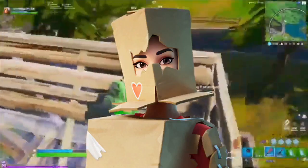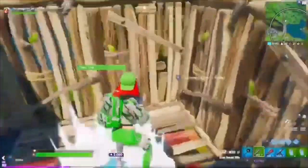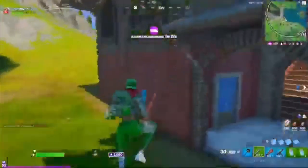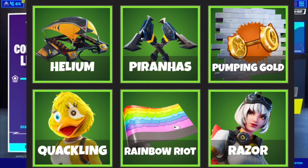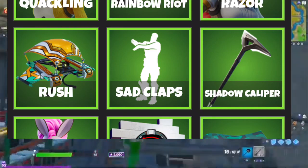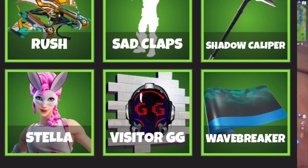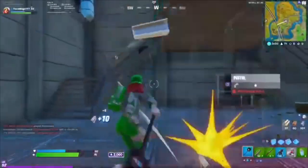These were released in just the last couple days in the game files with the latest patch notes. We have the Chocolatey, the Cloudy Corn, the Crafted Cardboard, the Distracted, Helium, Perrinas, Pumping Gold, Quackling, Rainbow Riot, and the Razor skin that we've all been waiting for — it is soon to come out in the actual Battle Royale version of the game. We have Rush, Sad Claps, Shadow Clappeteer, Stella, Visitor GG, and the Wave Breaker Wrap, which is supposed to be paired with the Wave Breaker Skin from the starter bundle.